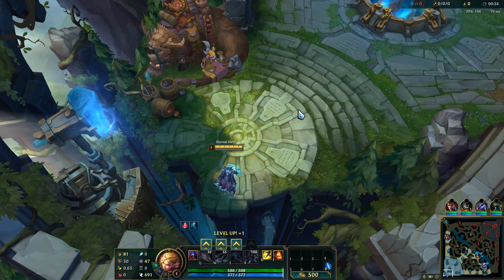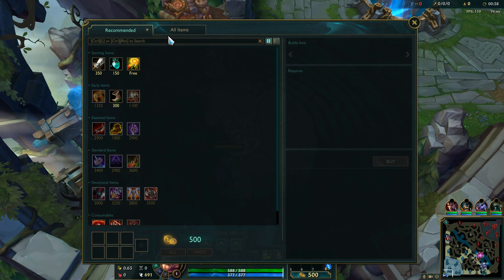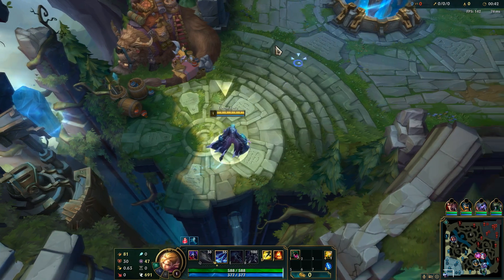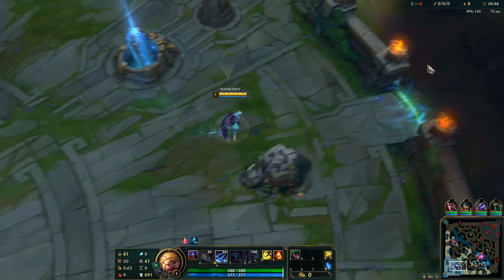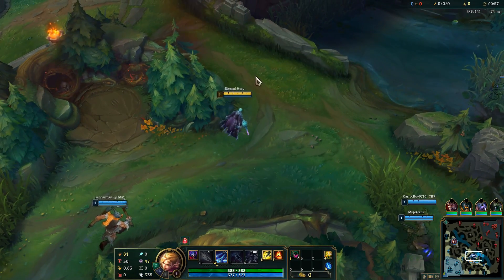What's up guys, Eterno here and today we're playing Talon Blackwood against Nico. Let's start with Corrupting Potion and W first. I'm playing with Chroma for this skin. It gives him a better look because without the Chroma he pretty much looks like Ezreal.